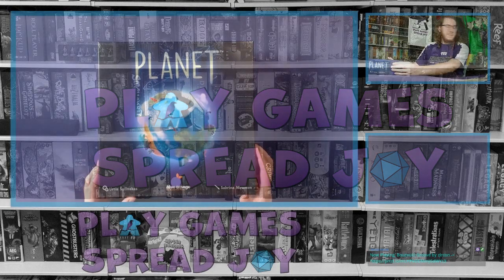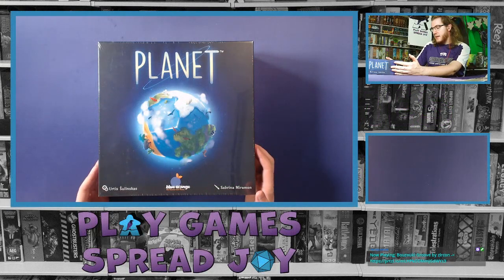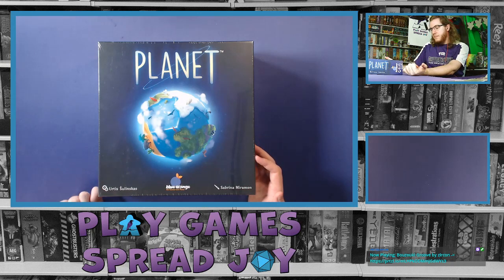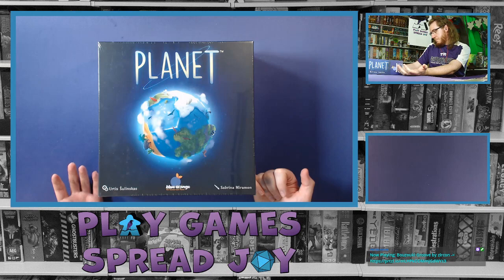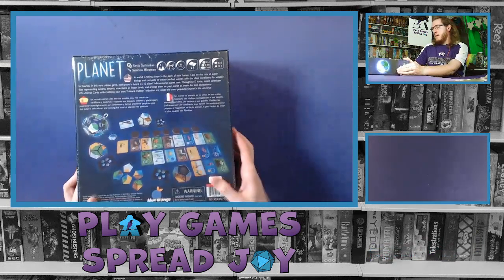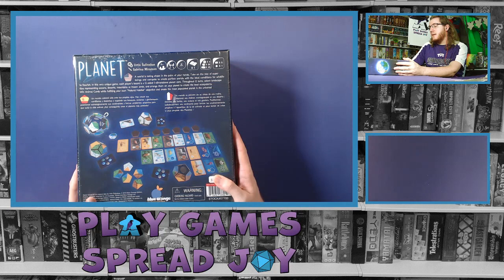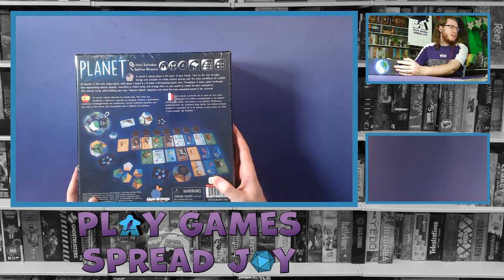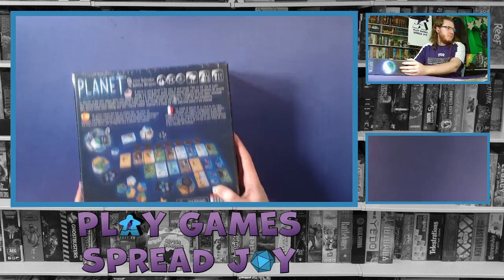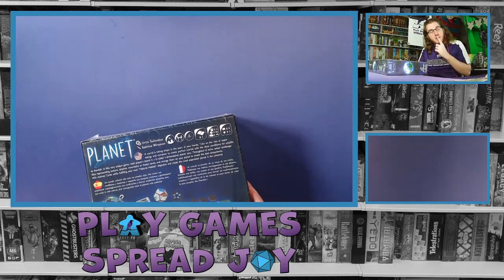So now we've got Planet. This is from Blue Orange Games — Cool Planet. The names on the box are Ertis Solinskas and Sabrina Miramon. This is ages 8 and up, two to four players, 30 minutes. I put my thumb where the price tag is, because there's no guarantee that's the price now or where you are. I received it as a gift, so I shouldn't know how much it costs anyway.